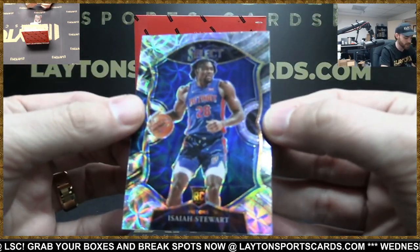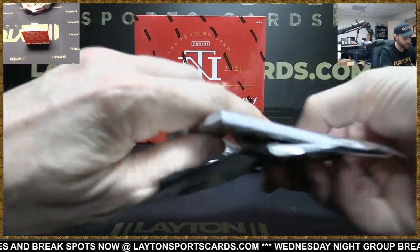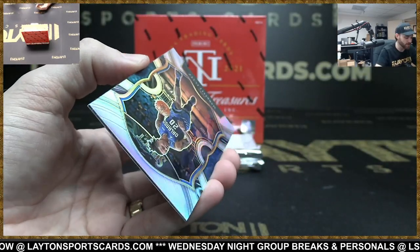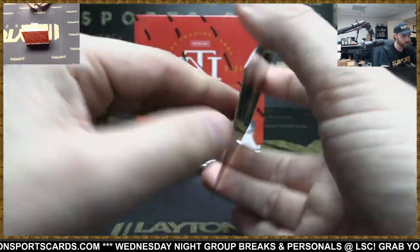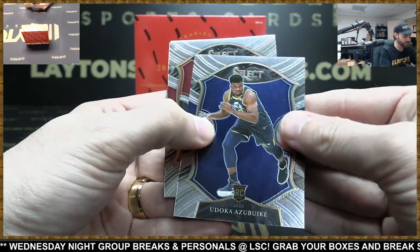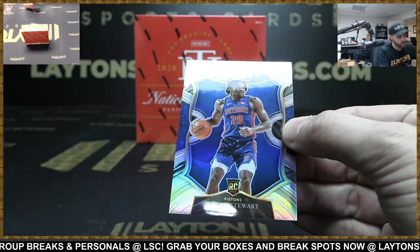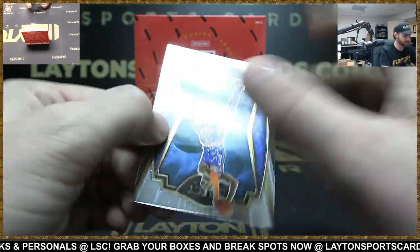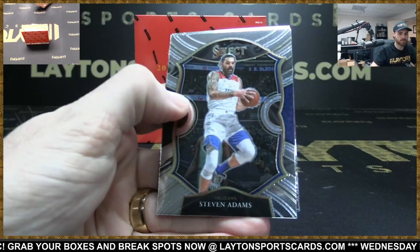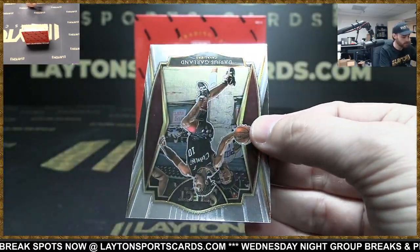That is a sick card. Scope rookie Isaiah Stewart. Wow, oh my goodness — yeah, that was the last break had a snake skin too; this is from the same case. Sadiq Bey rookie. Let's see a zebra in here now, let's just keep going with all the sweet parallels. Silver Fultz, Caruso. It's black snake skin pulsar — black pulse, something like that; it has the pulsar and the snake skin. OBI Toppin rookie — there's a ton of them. This was a random all-teams. Light blue RJ Barrett, Knicks. Darius Garland.